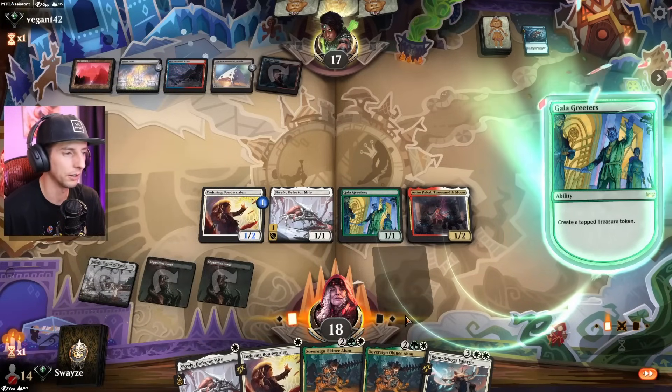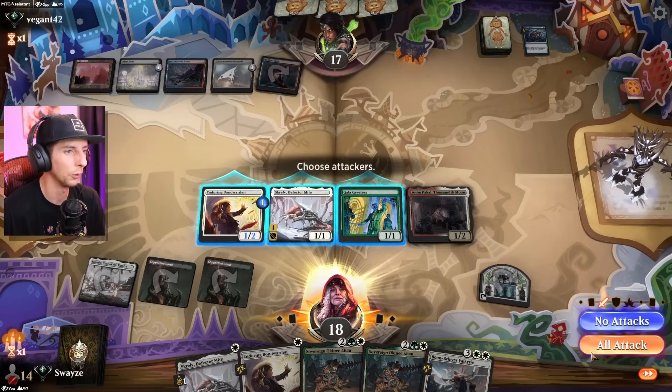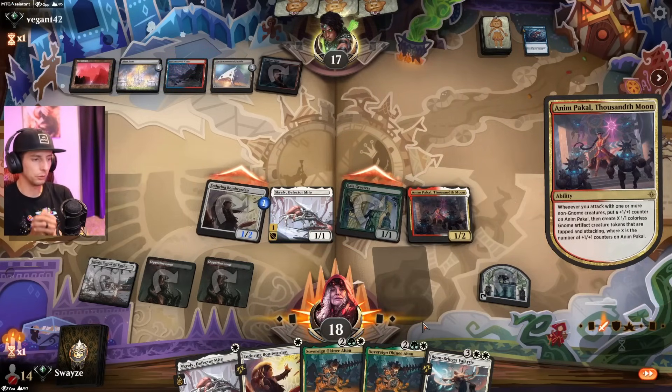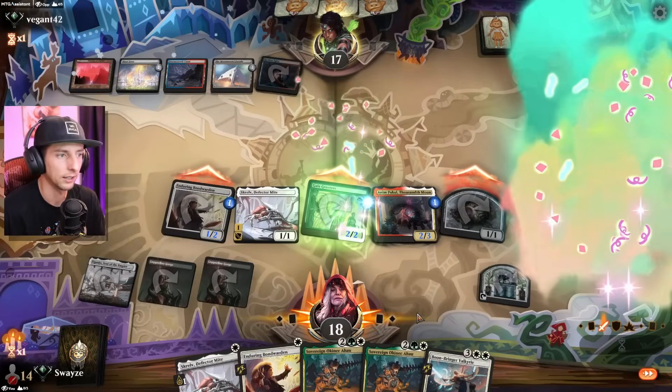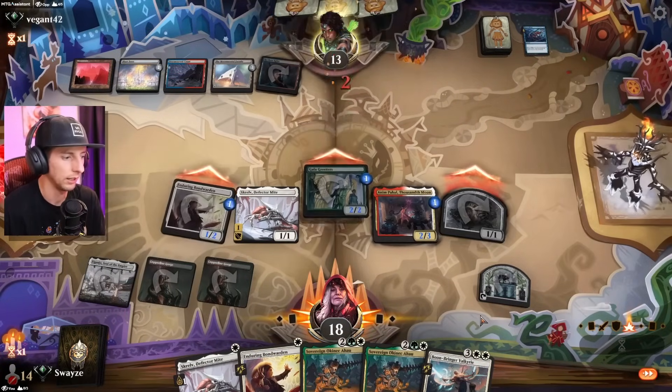The sooner we can get into the Sovereign the better — that card is insane and really takes this deck to a whole new level. Let's pump up the Anym, which is fantastic too, getting us more bodies on the field and activating the Gala Greeters some more.